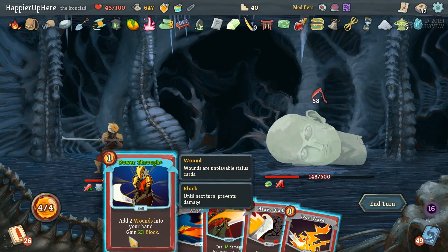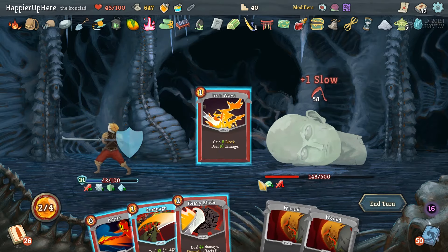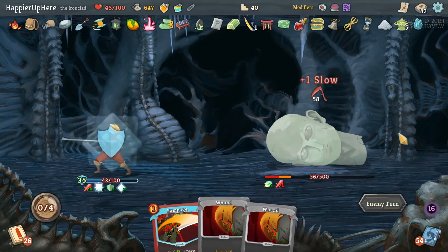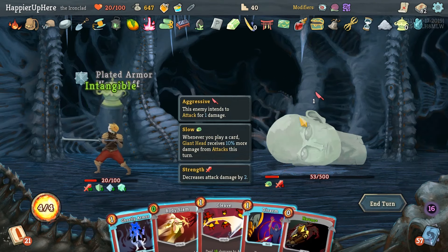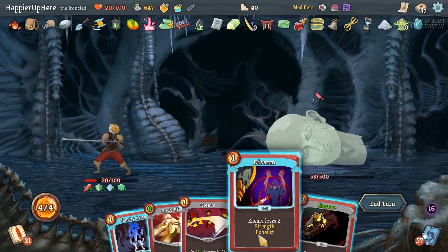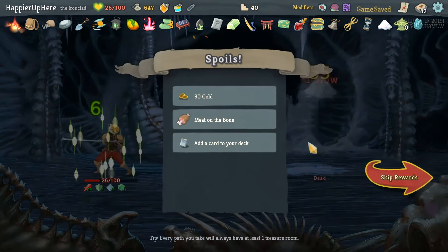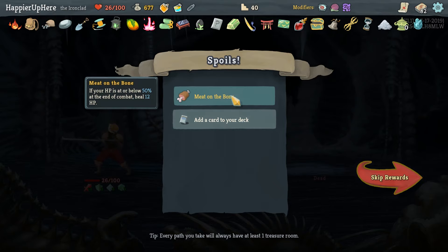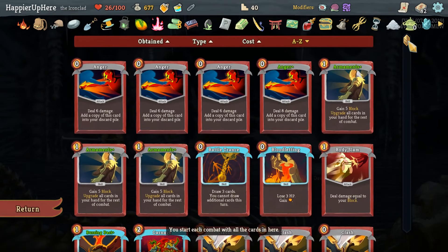Let's try to defend as much as possible. Power Through, Iron Wave, and then Anger and Heavy Blade for 57 damage. Intangible again - very good. Let's play everything here with Havoc. We almost died - we got Meat on the Bone: if HP is at or below 50 at the end of combat heal 12 HP. Also another Sword Boomerang. Let me check how many Headbutts we have - three. Sword Boomerangs we have two so I'll collect the collector bonus for Headbutt.